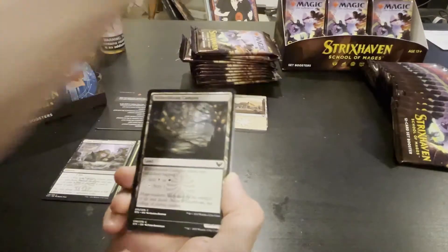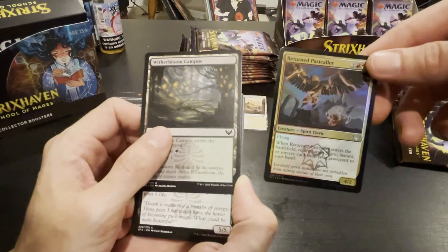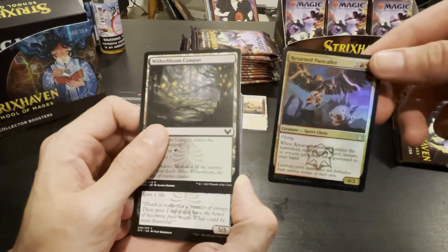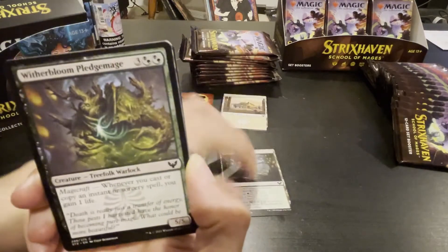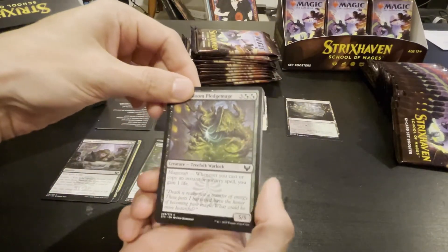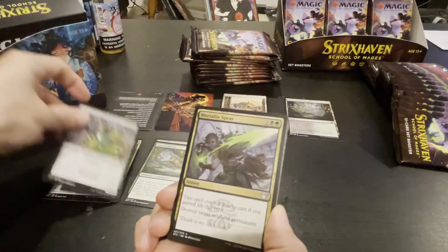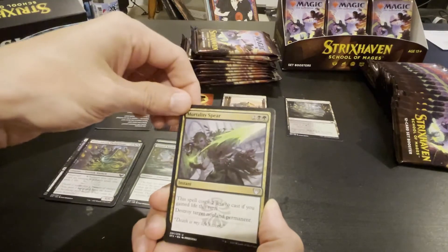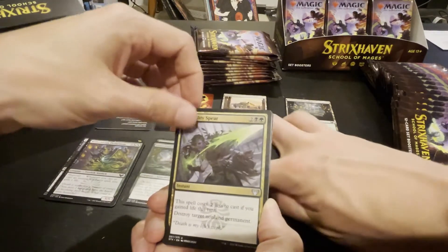The Returned Pastcaller — cool name, very good. Got ourselves a land. What does this guy do? Magecraft: whenever you cast or copy an instant or sorcery, you gain one life. Five drop, five-five. I dig it, that's good.